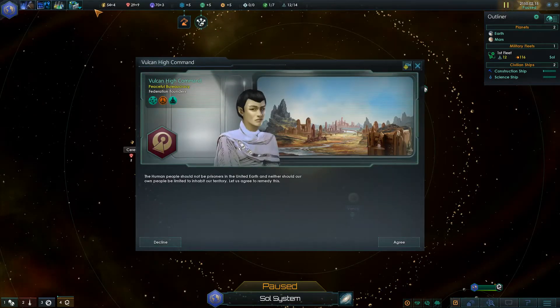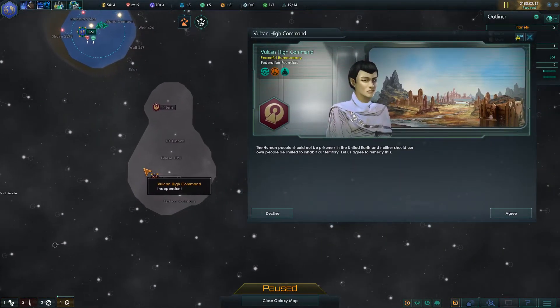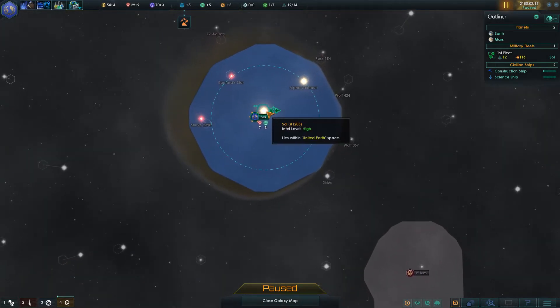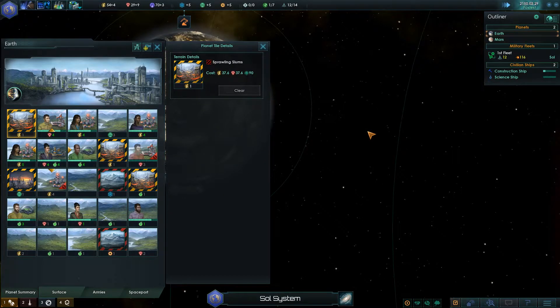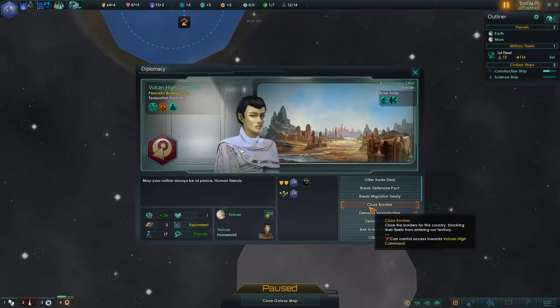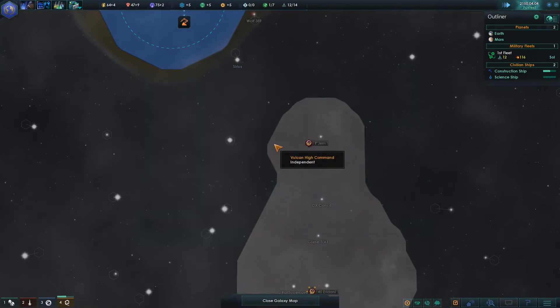Migration treaty with Vulcan - apparently I know where several species are already. 'Human people should not be prisoners in United Earth, and neither should our own people be limited to inhabit our territory. Let us agree to remedy that.' Sure - I've never played a game like this before but why not. 'Challenge your preconceptions, or they will challenge you.' There are custom sounds! Awesome.